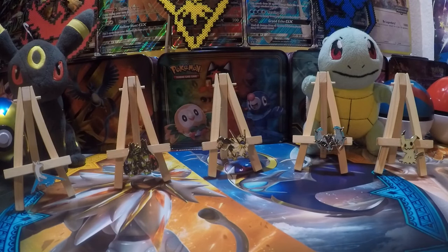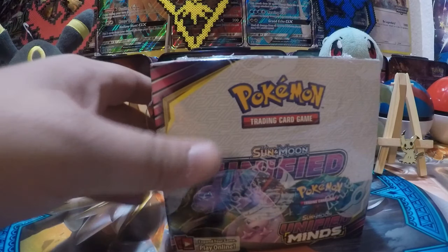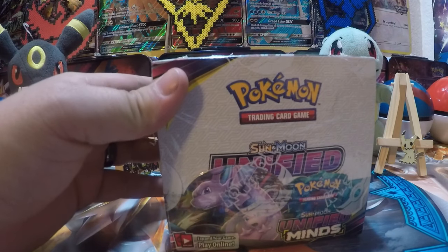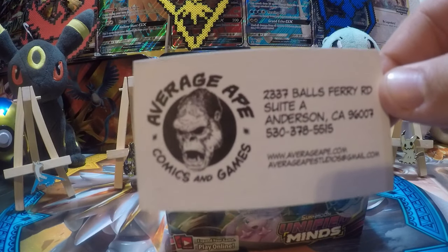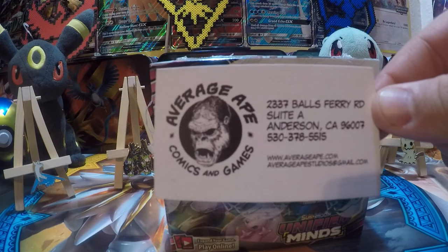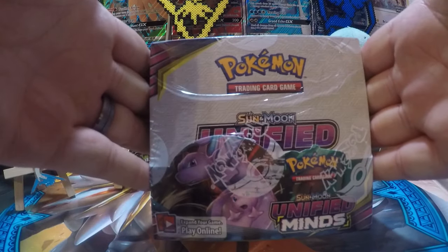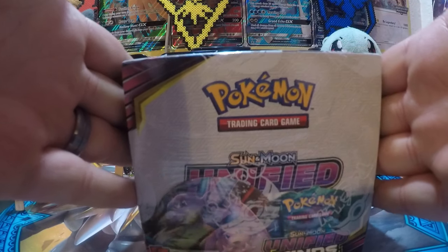Today we went out and got one of these — a Unified Minds booster box. We got that from Average Apes Comics and Games in Anderson. Now if you sell your bulk to them — 4,000 cards — you get a booster box completely sealed for free.